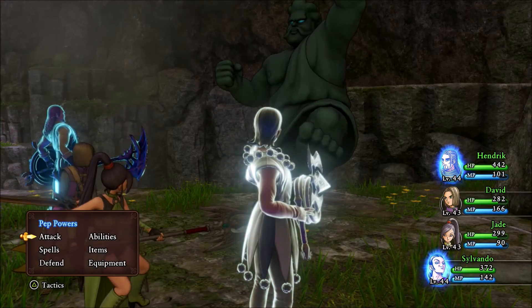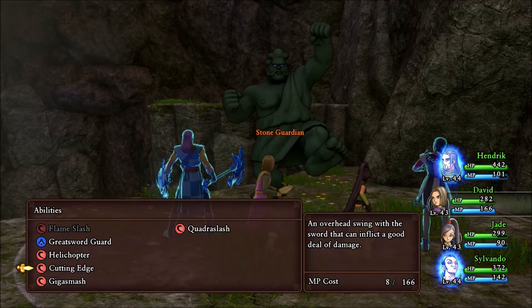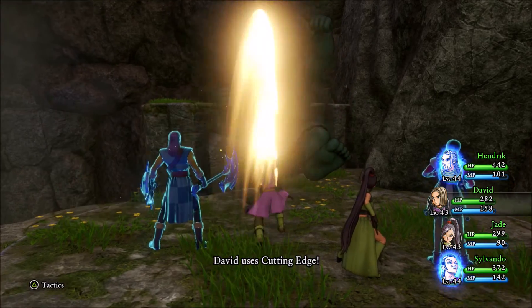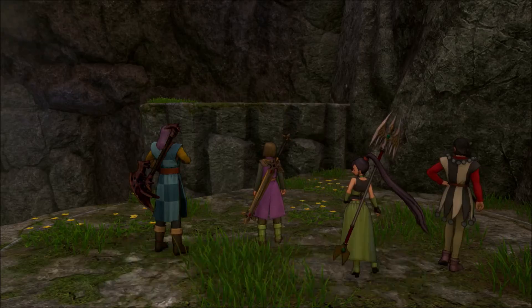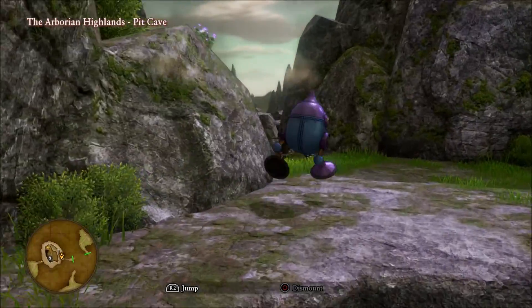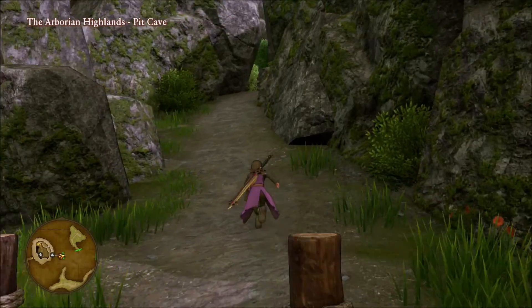There was also an Elysium Bird in that last battle — it could breathe fire. Another nice thing about these armors I got: the Twinkling Tuxedo and the Shimmering Dress can reflect breath attacks as well, not just magical spells. I actually reflected that Elysium Bird's breath attack against it — so that's pretty cool.